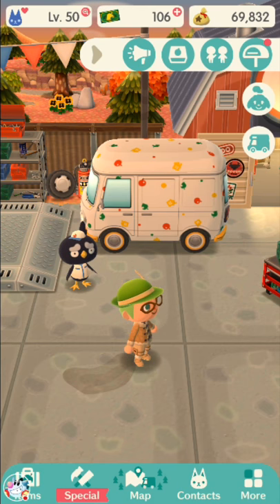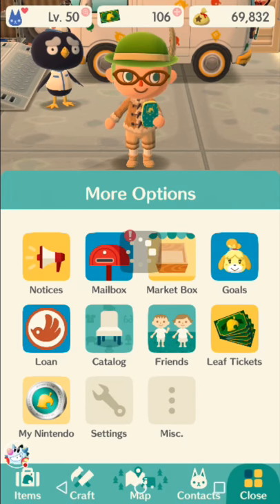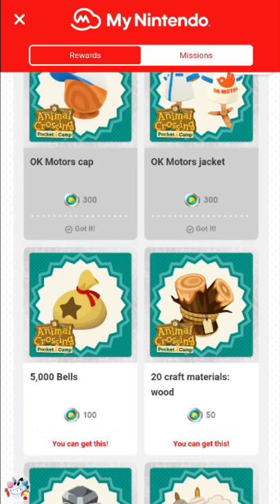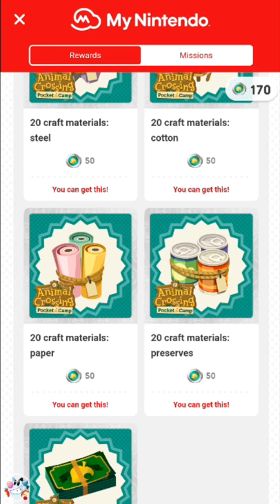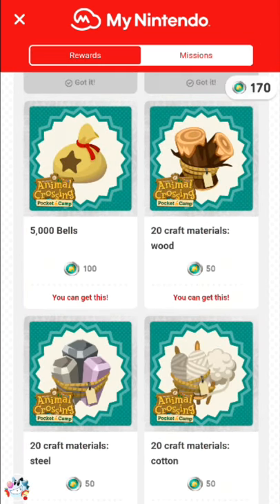When you link a My Nintendo account, you get 100 from a stretch goal, and you also get a free batch of 50 inside the My Nintendo rewards. I strongly recommend linking a My Nintendo account, not just because of the free leaf tickets, but that is also the only way to secure your cloud save data. If your phone explodes and you did not connect a My Nintendo account, you might lose your save data forever. So I would link one right away — it's free and easy to set up.